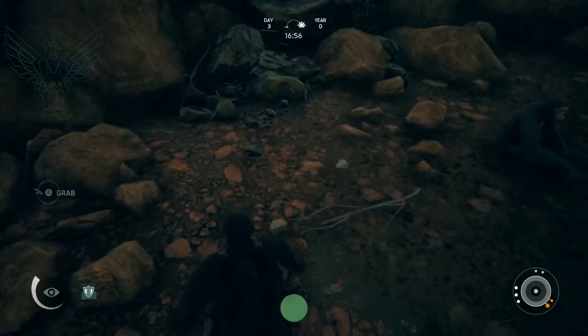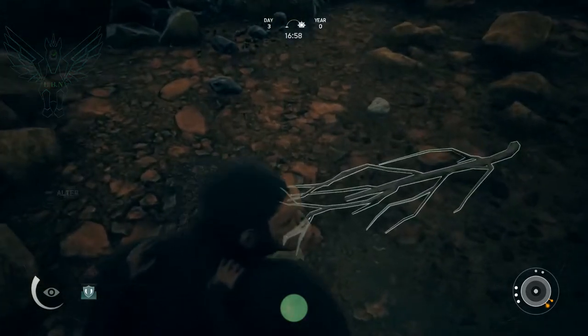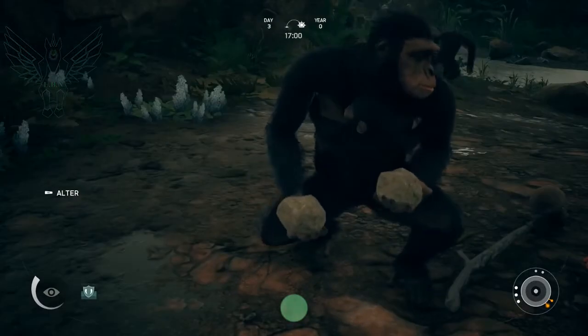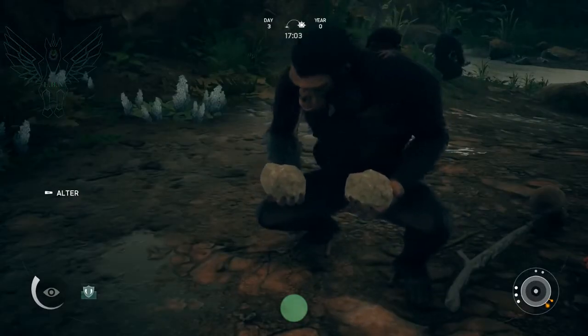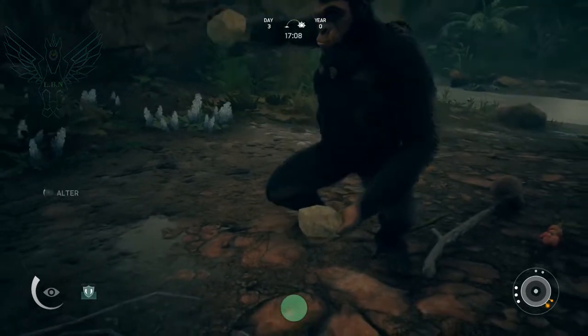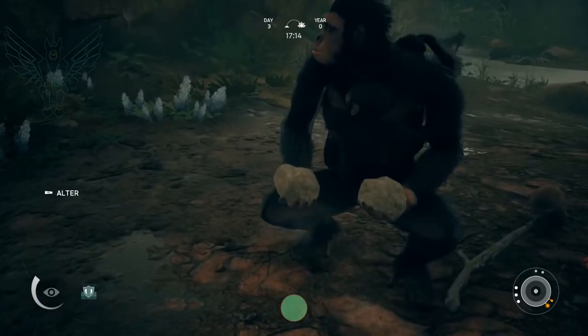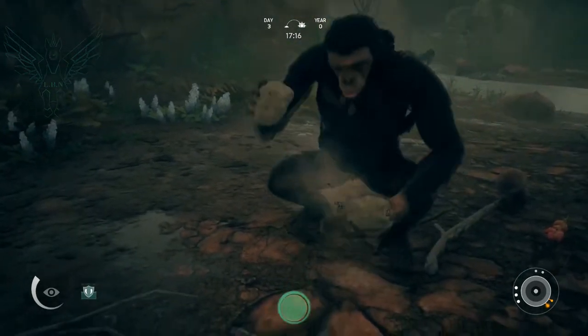You could just switch hands and grab a second one. Now we're going to go ahead and alter — let me get a better view here. Now we just got to smack them. Listen for that little sound — hear that? That's perfect. As soon as you hear that, you let go.